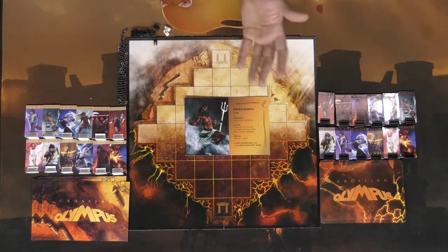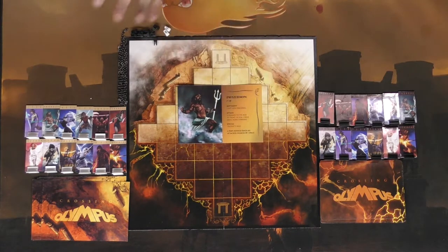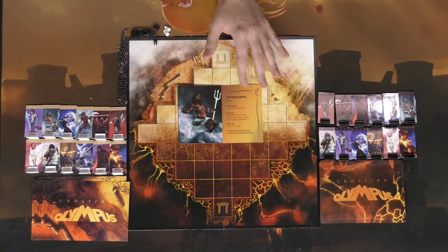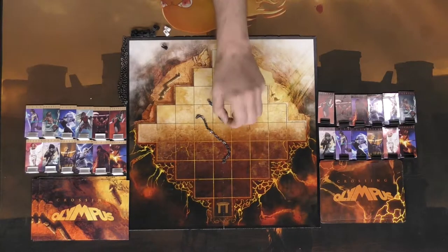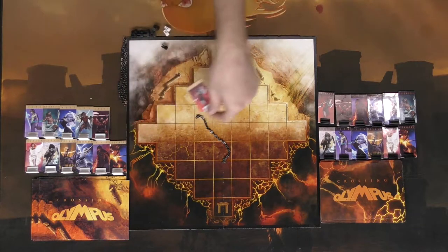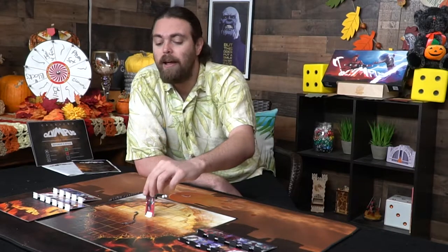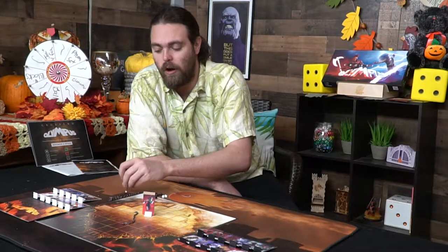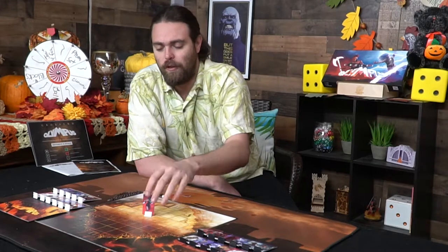Each god — each Poseidon on either side — is functionally the same and moves the same way. But they all have their own unique movements, attacks, and specials. Another component is these chains, which you'll be dropping with Hades. Hades is powerful — he's the chainer. Whenever he gets next to another player, he can chain somebody, putting this piece on top of them, which simulates the character not being able to move or attack. It's a very powerful ability, but Hades himself is not very strong.